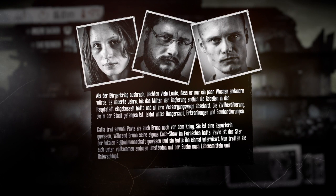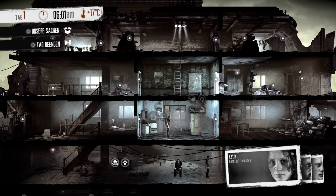Also ich muss sagen, die Grafik gefällt mir schon mal sehr gut. Der Krieg ist ausgebrochen, ein Bürgerkrieg. Wir haben jetzt hier drei Protagonisten in einer Ruine. Alle drei haben wahrscheinlich Hunger oder sind krank oder verletzt. Die drei heißen Katja, Pavel und Bruno. Schauen wir mal, was wir hier alles machen können.